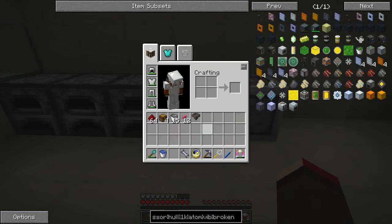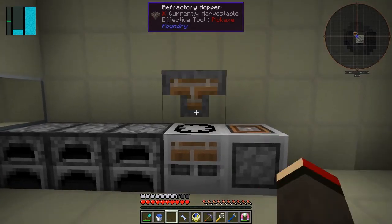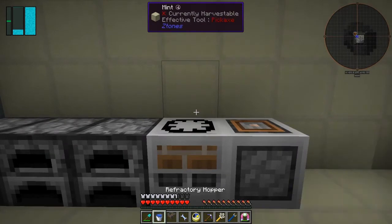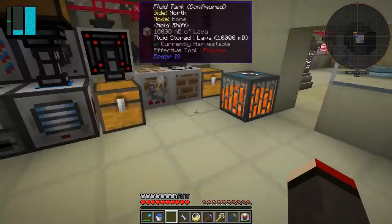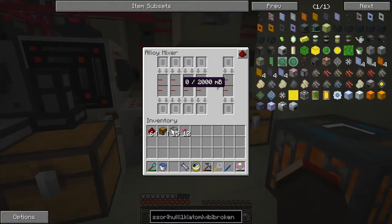There are some more interesting recipes than that. We can actually put a refractory hopper on top of this as well — let me break that and do it again. Put it on the top. You can have a look — basically this is for putting fluids into the machine in a manual sort of way. The other machine that's really interesting is the alloy mixer.